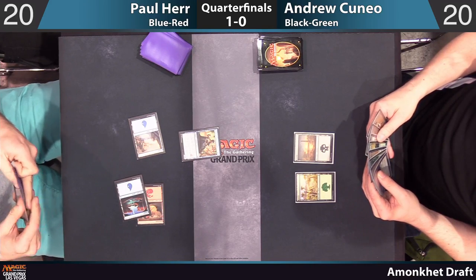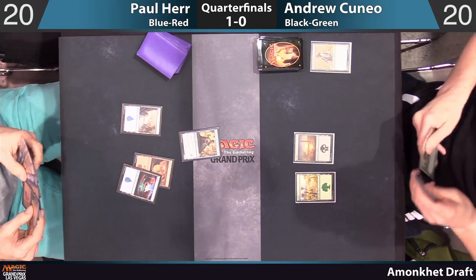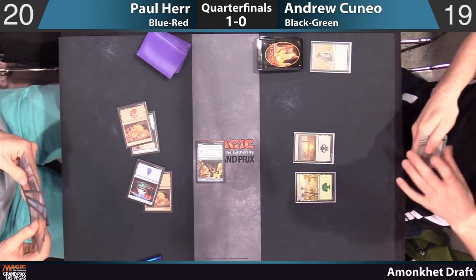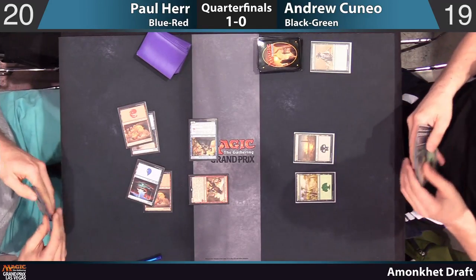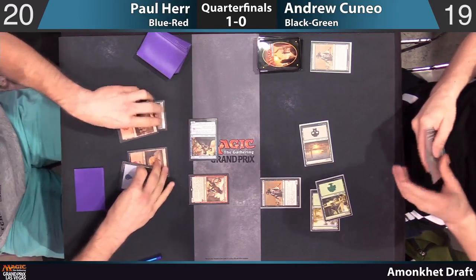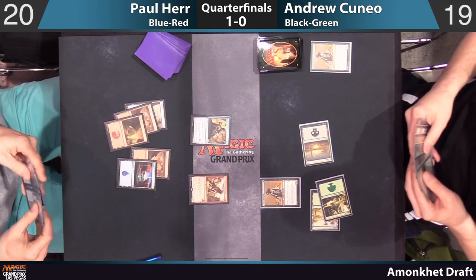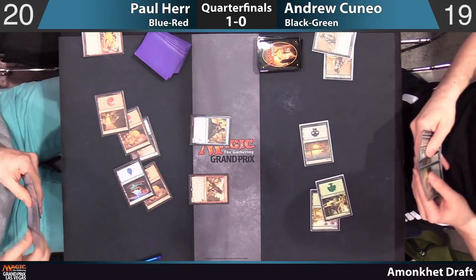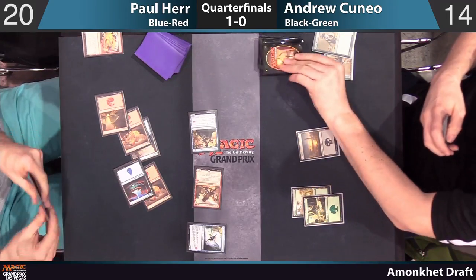This is the quarterfinals here in Las Vegas. Andrew Cuneo is going to discard a Cursed Minotaur to hand size — this is not going well for Cuneo. Paul's going to attack for one, dropping Andrew to 19. Paul's follow-up play: Heartpiercer Manticore. He's now got five power on the battlefield. Andrew does draw a forest, and he's got another Cursed Minotaur — he ended up with five and is playing all of them. But there is a Magma Spray from Paul, and he even has a four-drop to back it up: an Aven Initiate. This is not how Andrew Cuneo drew it up.